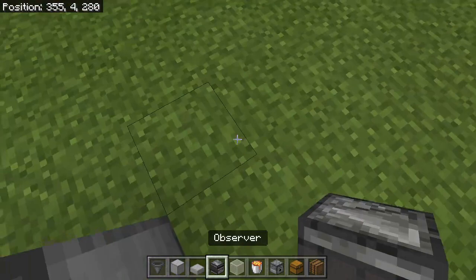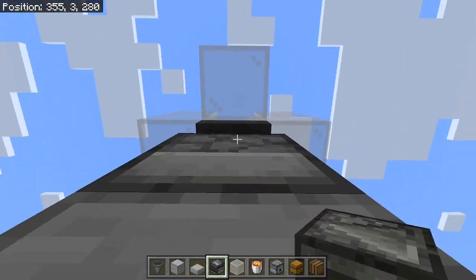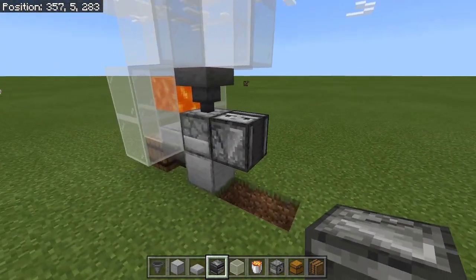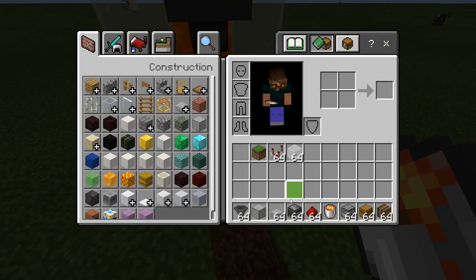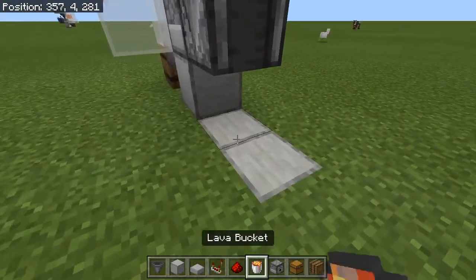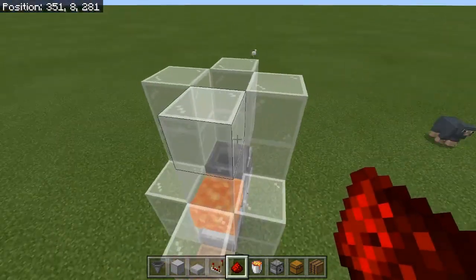Now we just have to do the redstone, which is very simple. Come over here and place an observer facing downwards from the dispenser — crouch-click the dispenser just like that. You should see the face is on top and the redstone piece is on the bottom. Then grab a comparator and one piece of redstone: place the comparator like this and the piece of redstone right there. That's pretty much the whole design done.